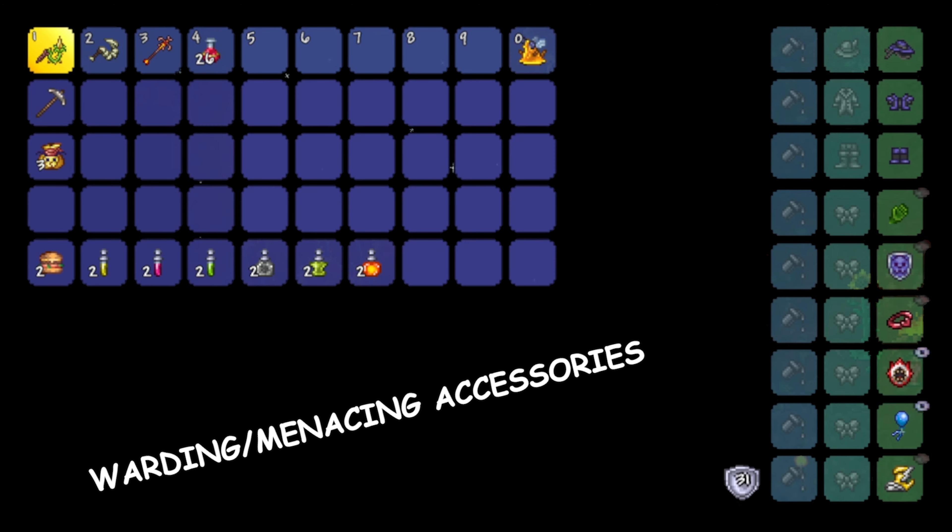For summoner, I recommend using the Snapthorn and the Spinal Tap — or you can use either one, but I recommend having both for whip stacking. Regular healing potions, a burger or any other food buff, ironskin, regen, swiftness, endurance, summoning, and inferno potions. A witching table would also be nice to have since Skeletron should be defeated by this point. You should use obsidian armor, feral claws, obsidian shield, band of regen, shield of Cthulhu, blue horseshoe balloon, and lightning boots reforged to menacing and/or warding.